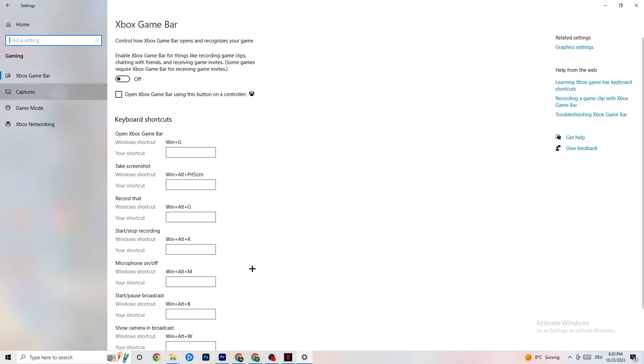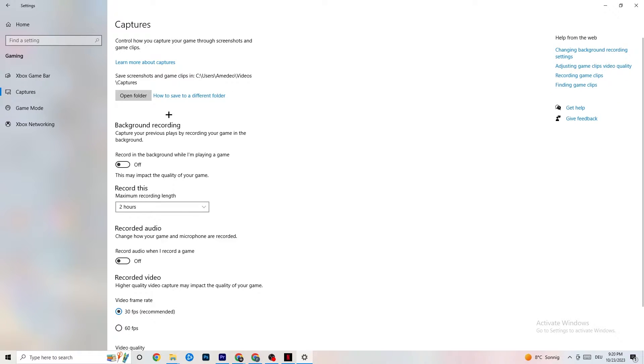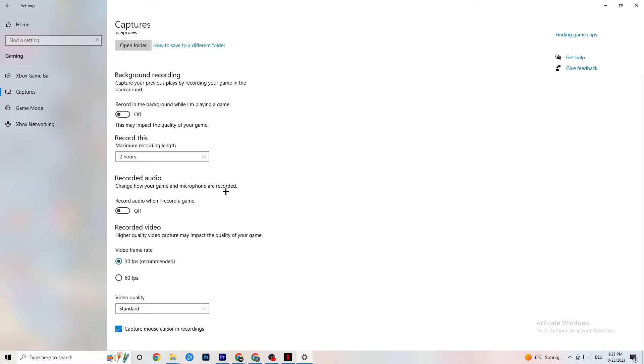Turn Xbox Game Bar off. Next, go to Captures — this is a big step. Go to Background Recording, find 'Record in the background while I'm playing the game,' and please turn this off. If this is on, it's no wonder you're having FPS drops, freezing, or stuttering, because recording sucks a lot of performance. On low-end PCs this will cause crashing, FPS drops, and stuttering. Also turn off audio recording, as that also impacts performance.